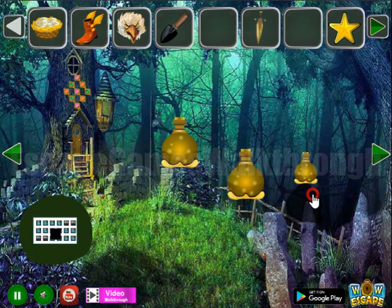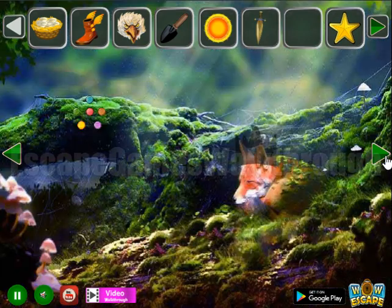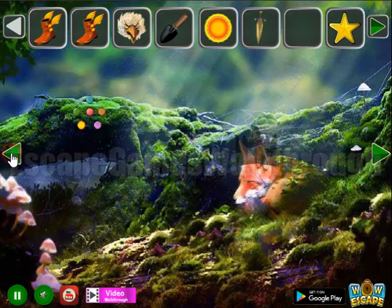Then we have a place to put these bottles — get the sun. Then we have a basket of feathers. Let's put them here to get another flying boot and go on to the left.